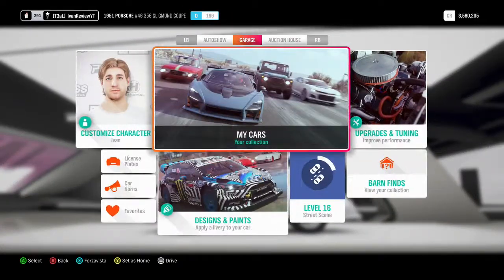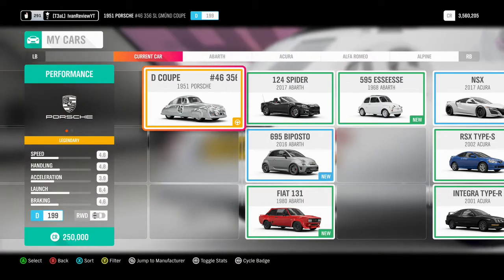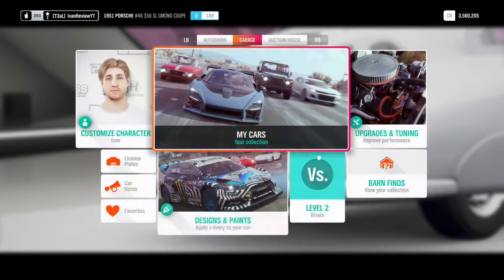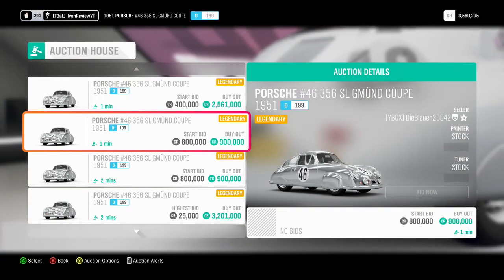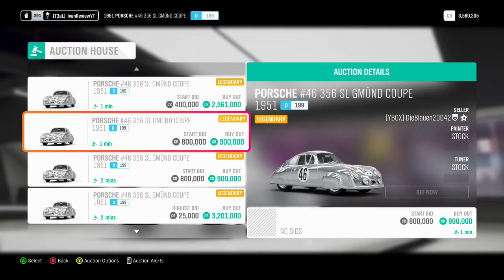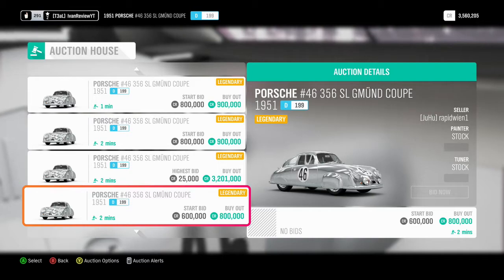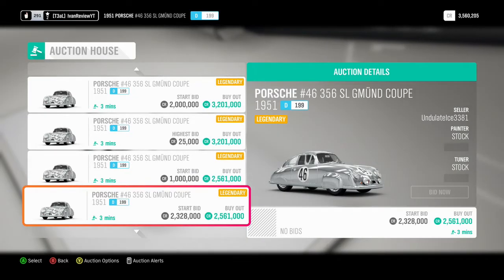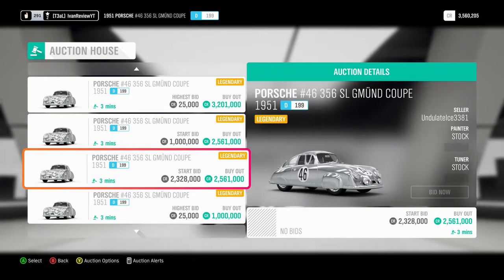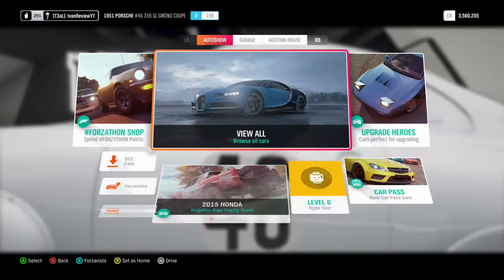The Forza-set value shows around 250k, but it actually sells for more. Checking the auction, starting bids are going at $400,000 to $800,000, with some buyouts at $900,000 or even $2.5 million. It's a legendary car, so you can get good money for it. People are asking a lot right now, even during the festival playlist when others could just earn it for free. I'm keeping mine since I'm trying to collect all cars.